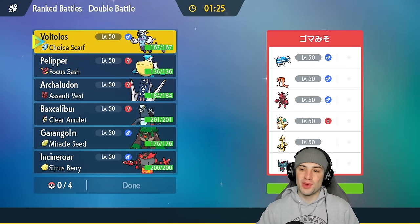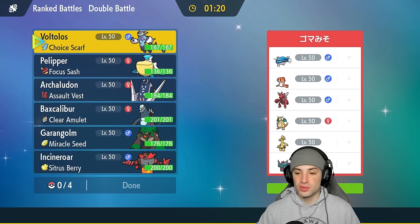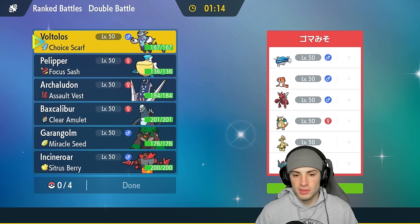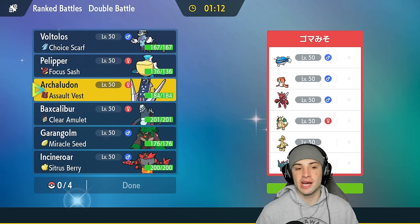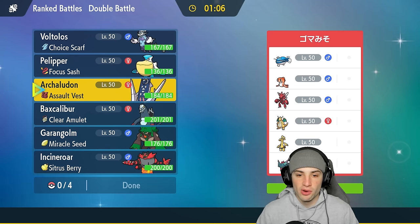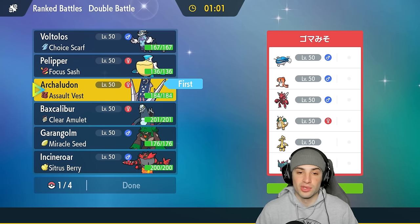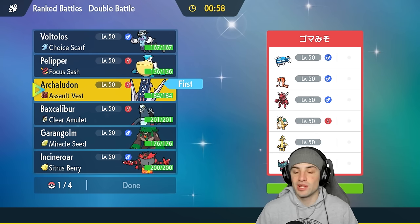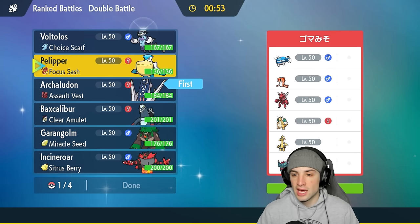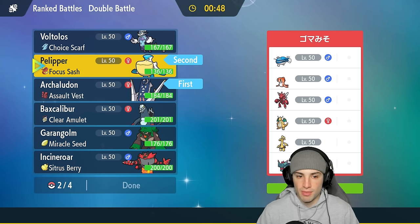First match — we're going up against Dondozo and Tatsugiri. They also have Scizor, Dragonite, Goldenglow, and Flutter Mane, but Dondozo and Tatsugiri is going to be a real problem for us. I'm thinking we go in with Archaludon and start boosting our stats right away — that can be very helpful, especially when Dondozo potentially comes onto the field. I'll pair it up with Pelipper since they have no weather control.